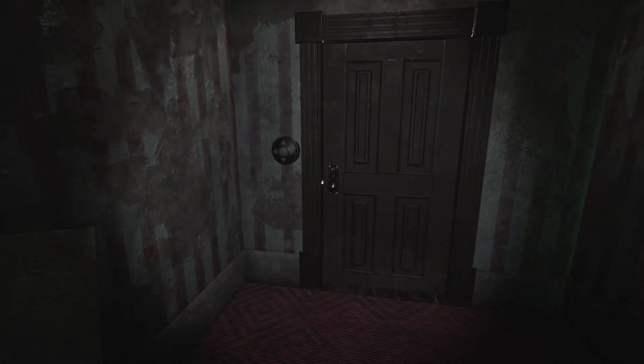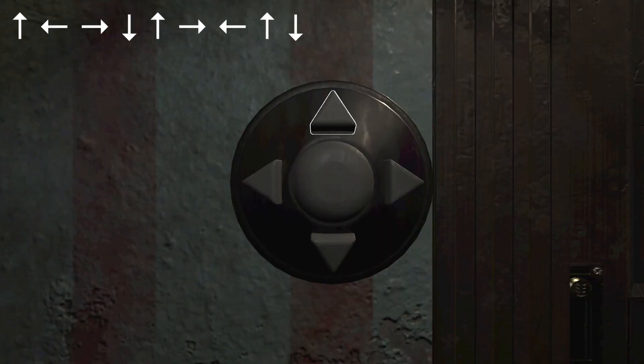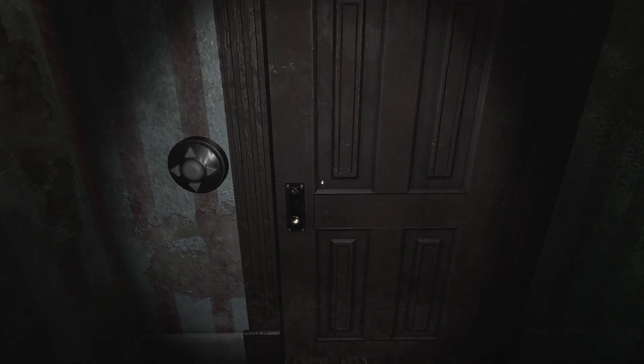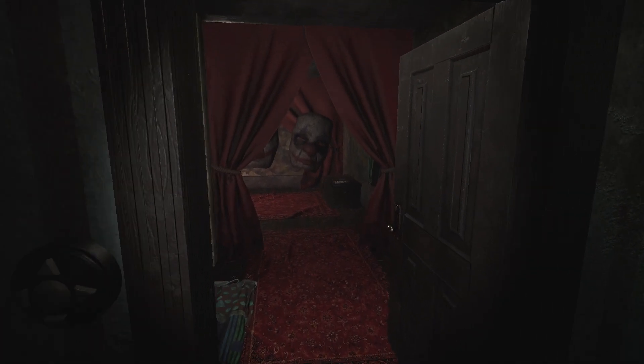Once back here, there's going to be another keypad on this door — this one has directions. The sequence to punch in is: up, left, right, down, up, right, left, up, down. Once you have that punched in, hit the center button to input it and that should get the door unlocked. Grab it and swing it open — it pushes back — then head backstage.